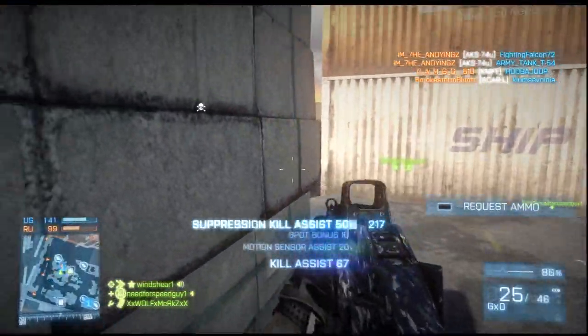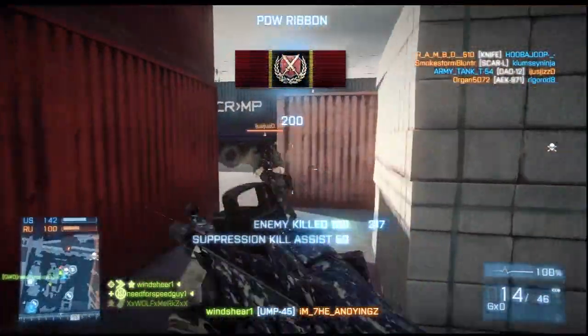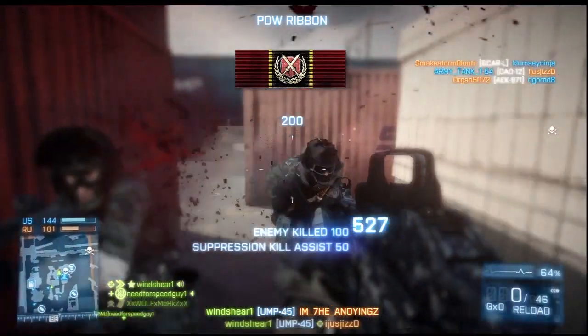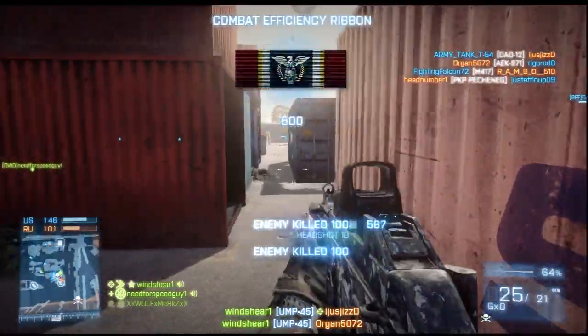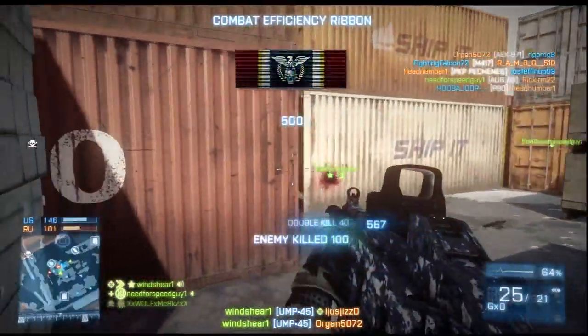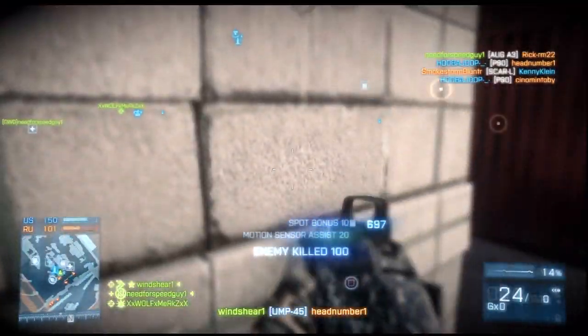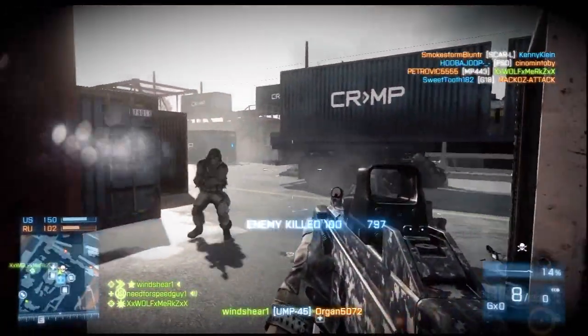My loadout on this is a suppressor and a laser sight, and I'll be the first to say that I am absolutely horrible firing from the hip. But something about this gun — right there, look at that, let's look at that again. I drop both these guys from the hip simultaneously. Just beautiful. Even despite my horrible hip-firing skills, it seems like this gun almost fires better from the hip than it does aiming down sights. It's almost a little too good.